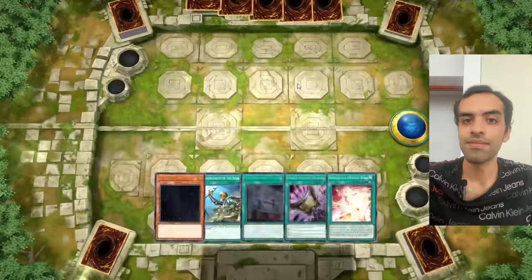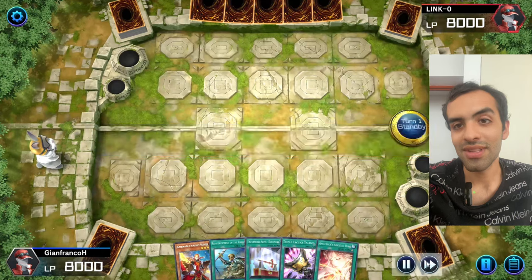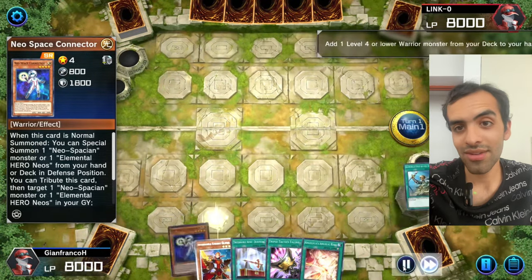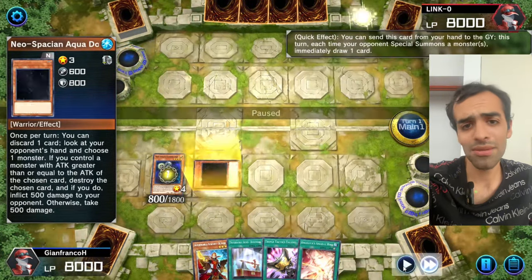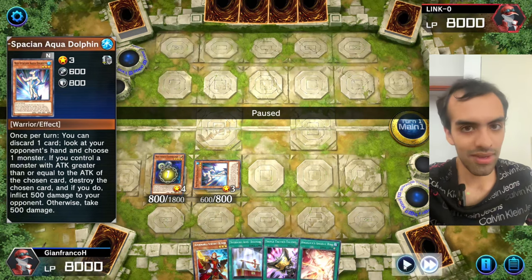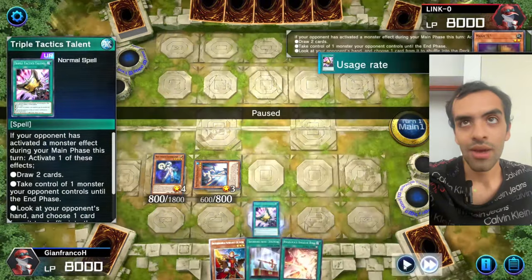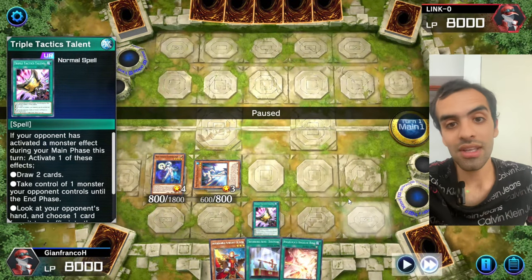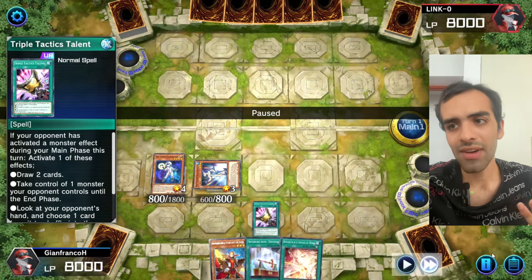Fourth replay. In this hand we get the Connector — always do the Connector combo. We get Maxi and again no out to Maxi, so what do we do? We have Baguska as a plan B, but you have to check every scenario. We have Dolphin to look at the hand but also TTT. At this point I don't need to TTT-draw-two because I already have Baguska access with this hand.